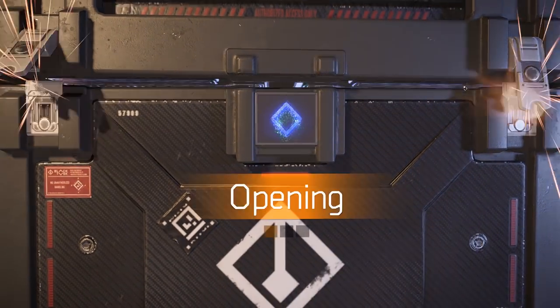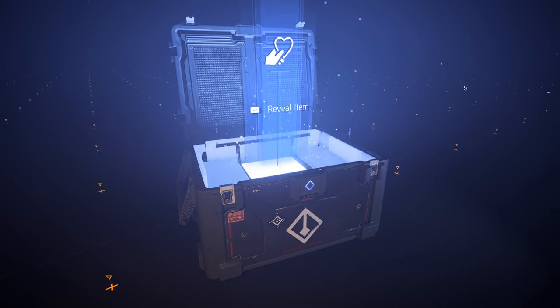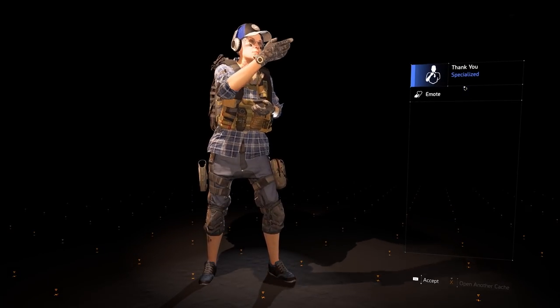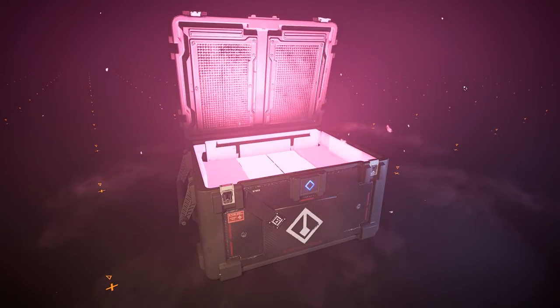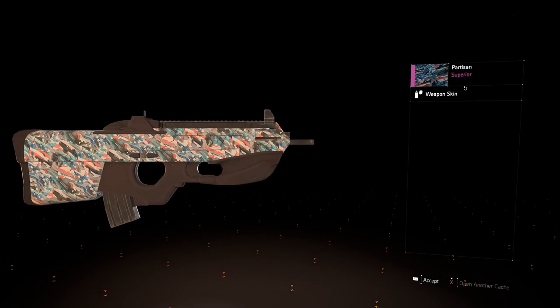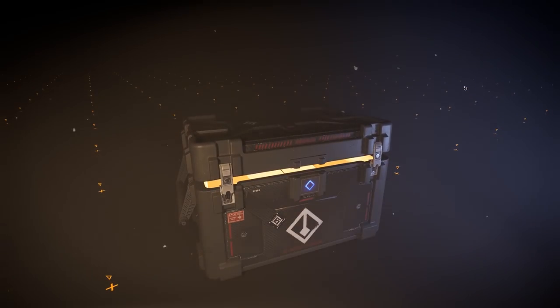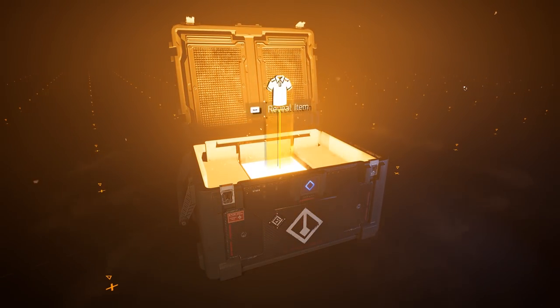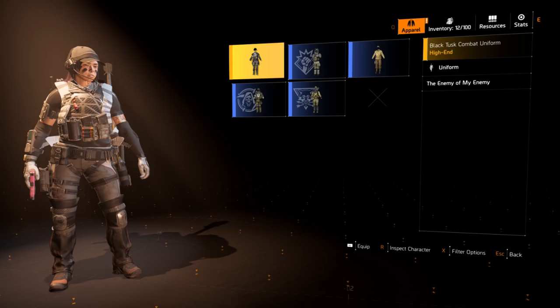To gain the mask, you do not need all 30 out of 30 outfits. To obtain the Black Tusk Heavy Visor mask, you only need to complete each of the three outfits: you need six pieces for the Outcast Worker Wear, six pieces of True Sons Patrol, and four pieces of Hyena Street Wear. But once you obtain all 30 out of 30 apparels including weapon skins, you will unlock the Black Tusk Combat Uniform.